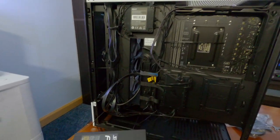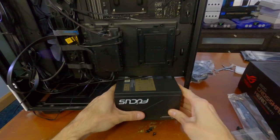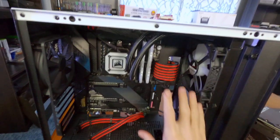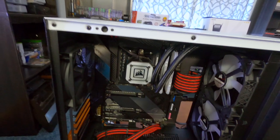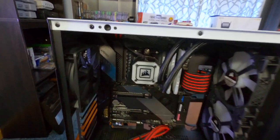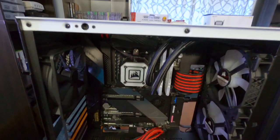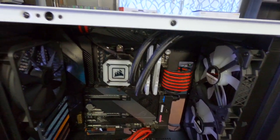We're going to get the power supply installed — fan on the bottom, of course. Slide it into the back and get it mounted. I've got all the cables tied up and organized in the back pretty decently. Got the 24-pin finished as well as the CPU 8-pin plus 4 up at the top, and the two graphics card power cables on the bottom ready to go. It's time to install the GPU. Then we're going to finalize all the cable management, get everything closed up, do the BIOS update, and boot this baby up.